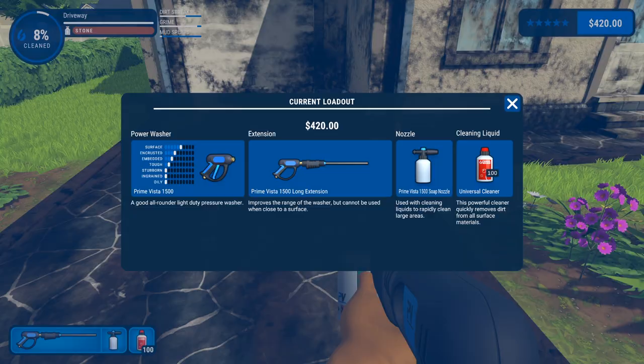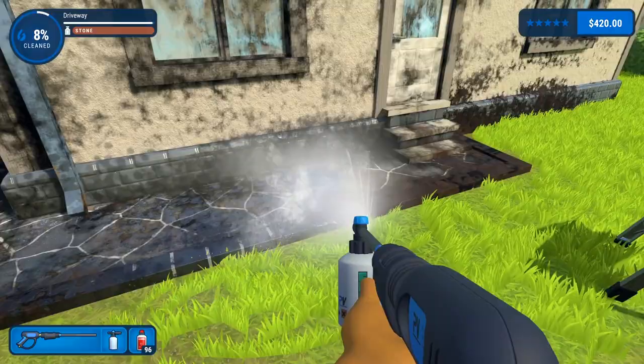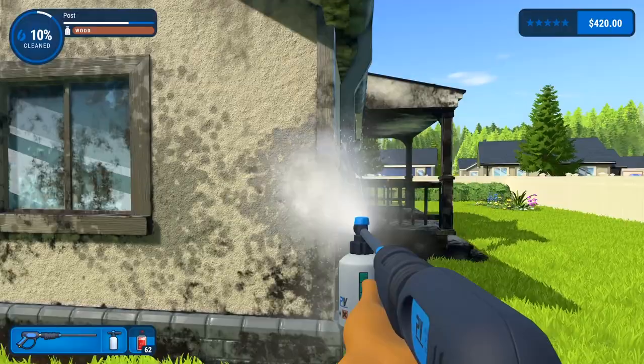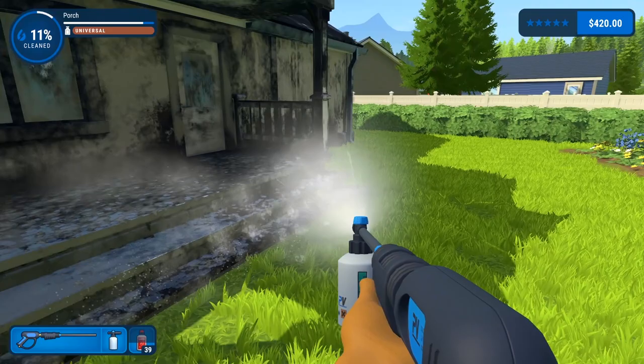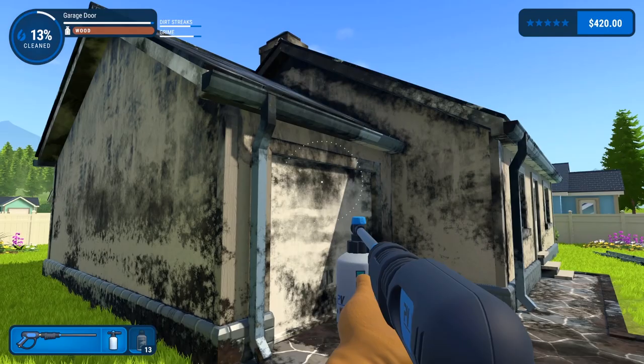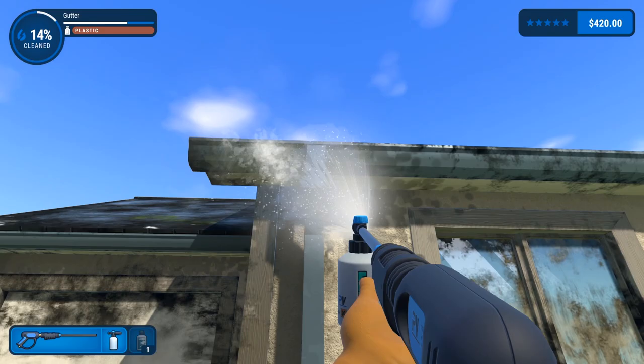There we go. I would use the other stuff — maybe I'll use the metal cleaner on some of the gutters because I have some left over from the last job. Hit that window, hit that corner. It's actually doing a decent job taking off that bottom layer — that bottom layer was nasty. We have a little bit of metal cleaner left, so let's hit a couple of the gutters here, just to make our job as easy as possible. These gutters are nasty.